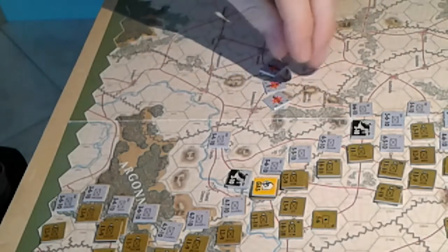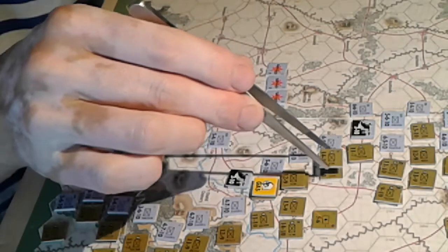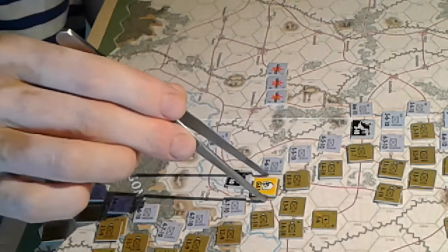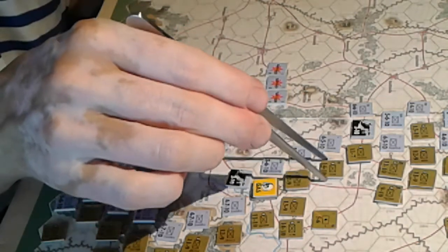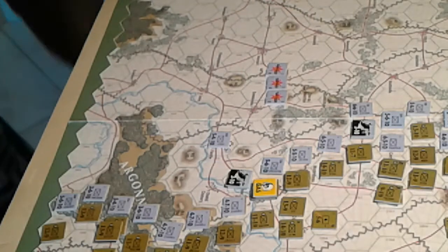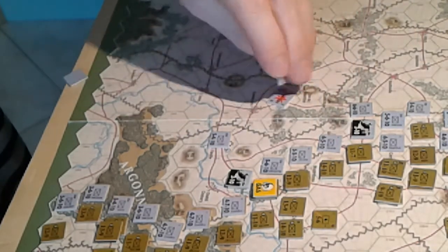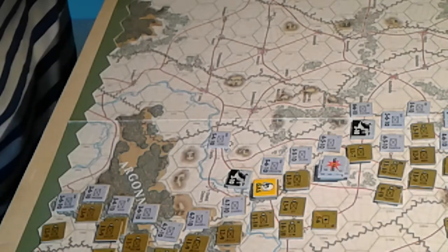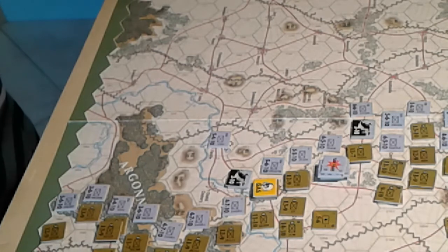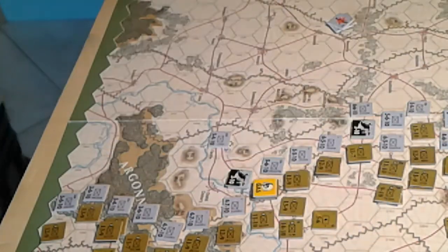Deciding whether to attack or barrage. Looking for American units in the open. Concentrating all three German barrage markers on one hex — nine factors total — and rolling. On a four that's a two-step loss — excellent result. Taking one step off each of two stacked American units. That's the German combat done, end of the fourth game turn.